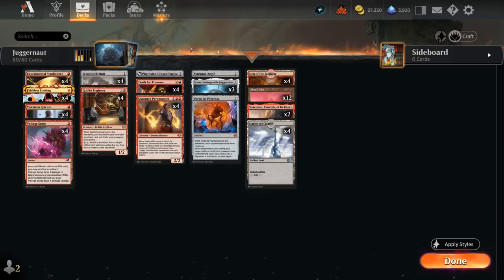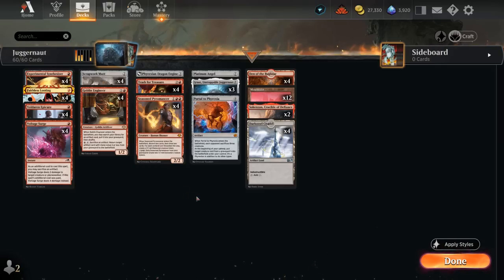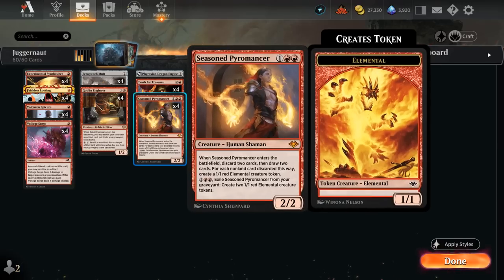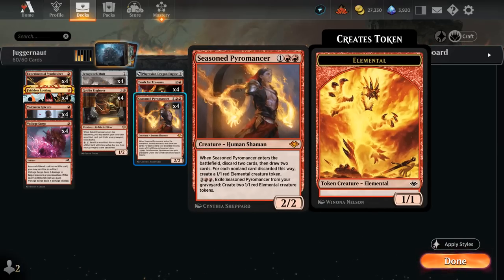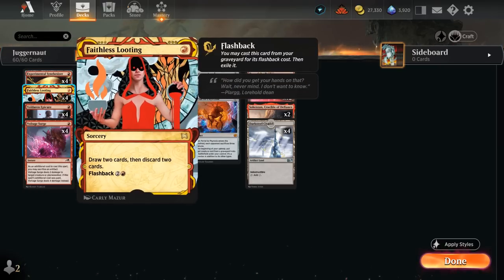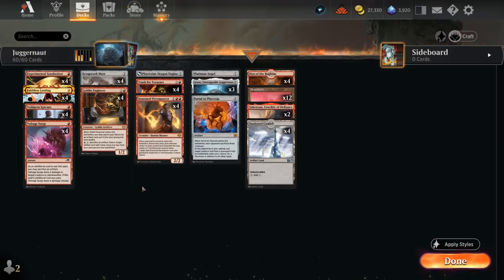A full set of Seasoned Pyromancer is another very important card. As a 2/2, when it enters we discard 2 cards — that's not optional — then draw 2 cards, and for each non-land card discarded this way we get to make a 1/1 elemental token. We can also pay 5 mana to exile the Pyromancer from our graveyard and make 2 elemental tokens. That can help us go wide to eventually turn all those creatures into 5-powered attackers. If we play Pyromancer with an empty hand we still get to draw 2 cards, and we don't mind discarding cards like Scrapwork Mutt and Looting to still make the elementals, since both provide utility from the graveyard.